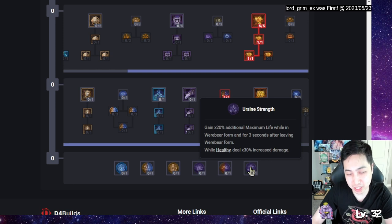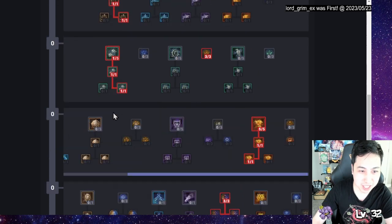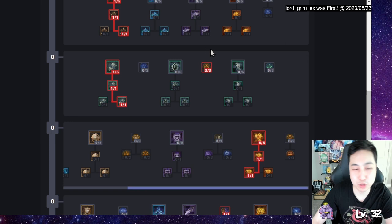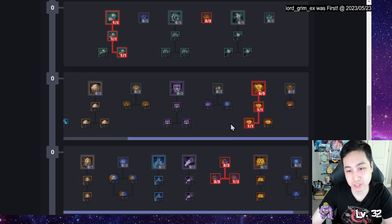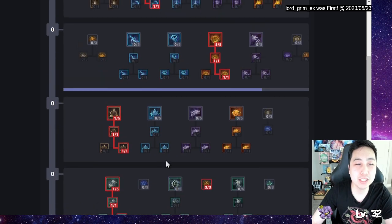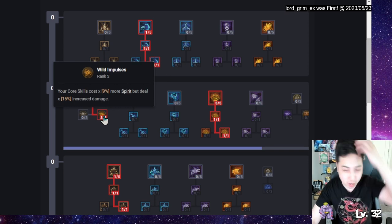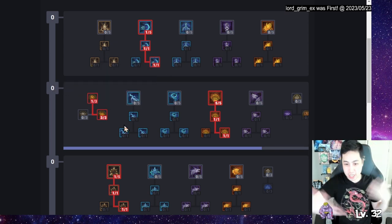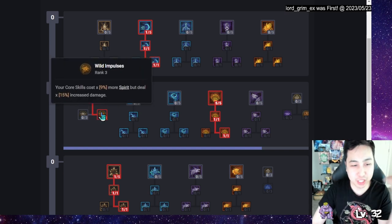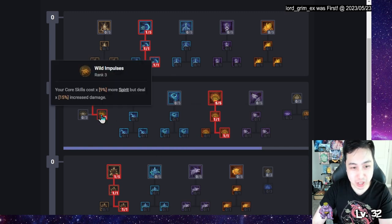I'll get Earth's Strength obviously. If I get legendaries, that changes things — if I get a legendary for Poison Creeper or Blood Howl I'll probably put points into Dash for the time being. From here I'll go up and get maximum Spirit and extra damage. By this point I'll hopefully have enough Spirit regen from items, and I want to do more damage.